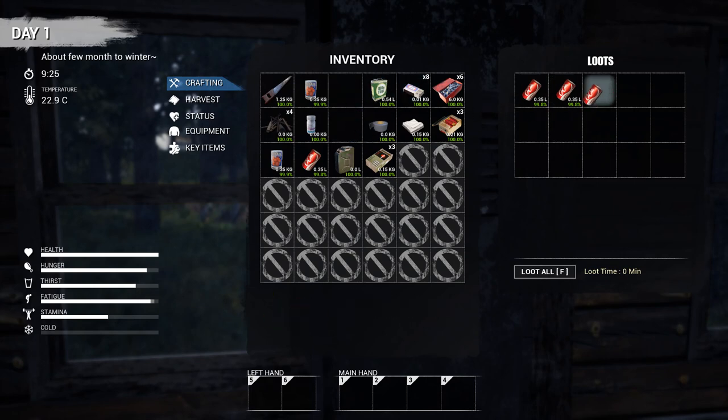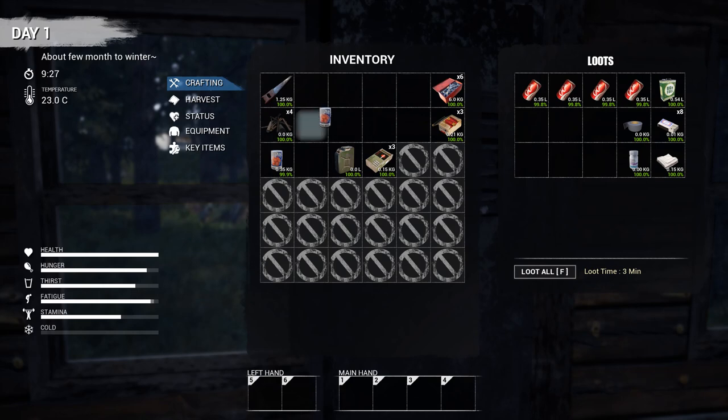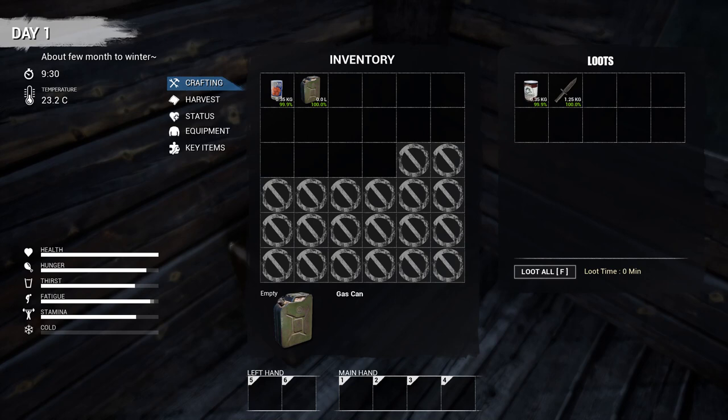We're going to go ahead and put some of this stuff in here. Biofuel — put that in there. Put the matches in here, and we're going to put the rags and duct tape in here as well. Painkillers — we don't really need those right now. I'm going to keep some food on me — we're going to keep one food on us. Metal scraps in there, components in here. Perfect. We've got a knife here — excellent. We're going to put that in here.